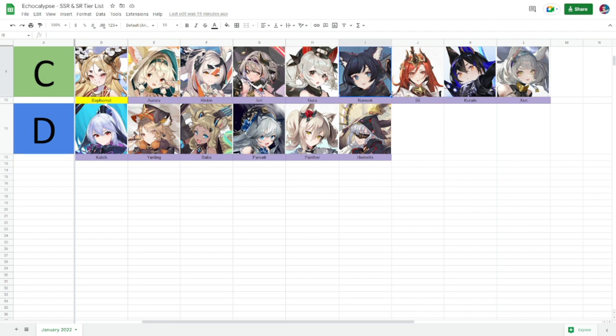Next is Nanok, a unit I've been wanting to use but have been outcompeted. She deals damage and grants a shield of 50% max HP to front-row allies, making her a support. She also provides damage reduction of plus 15% for two rounds at the start of battle — she's well-rounded and nice to use early on.